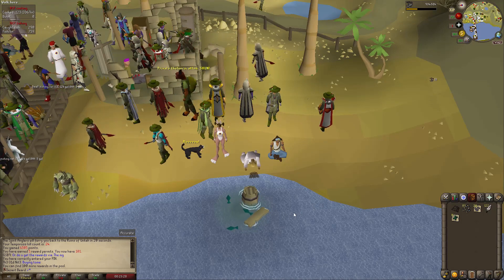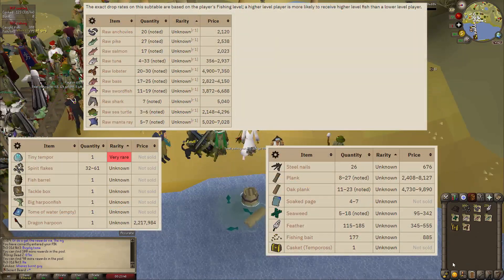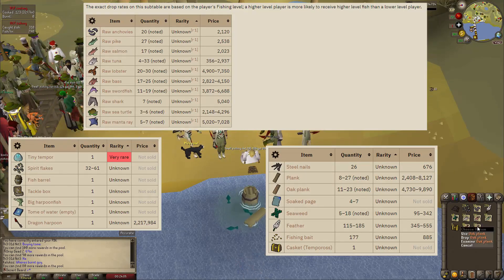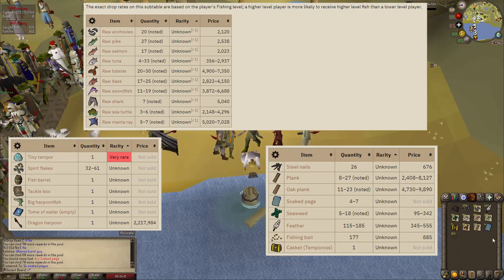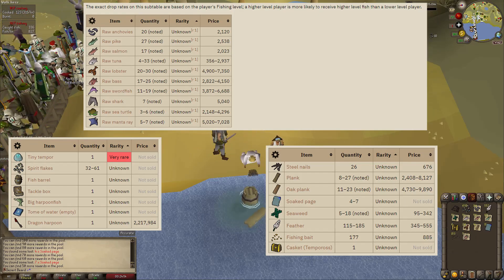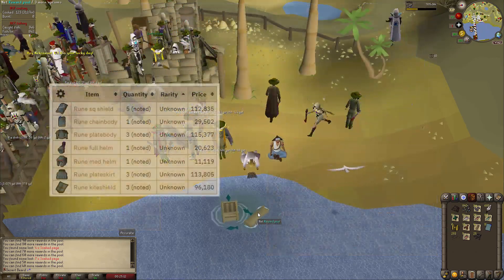The clip is sped up so you can see what I'm getting. Here is the potential loot you can actually get — obviously you want the rare stuff. You have the Tome of Water and all this new stuff that you can check on the wiki to see what they do, plus pets and so on. Mostly you just get fish, planks, seaweed, and similar items.